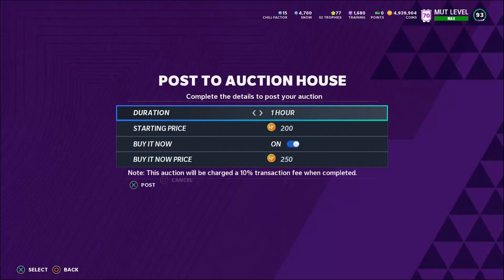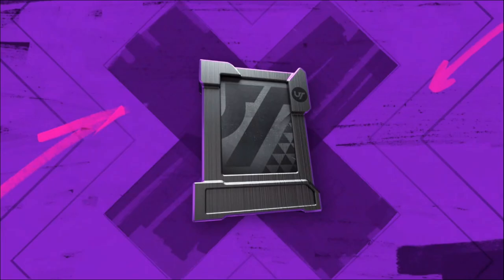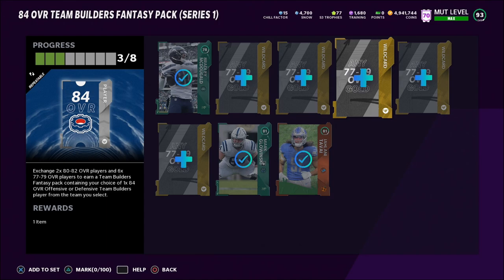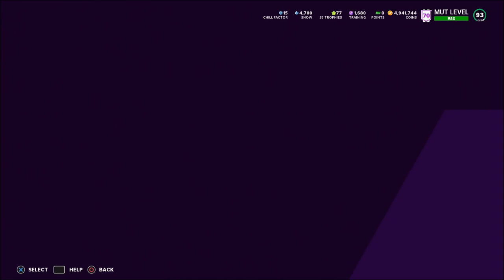Here we pull an 80 overall Jesse Bates. If we go to add to sets and choose 84 overall Team Builder, it's grayed out because you can only put two 80 to 82 overalls in at a time. If it's grayed out, just sell that player — put him up for 2,600 coins for an easy 2k profit right there. This is why I love the Get a Player method right now — we pulled three elites from opening about ten packs, which is a great elite ratio.